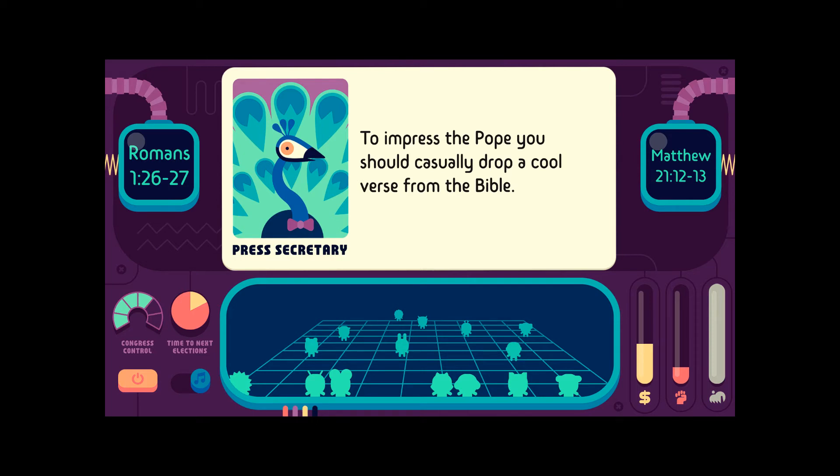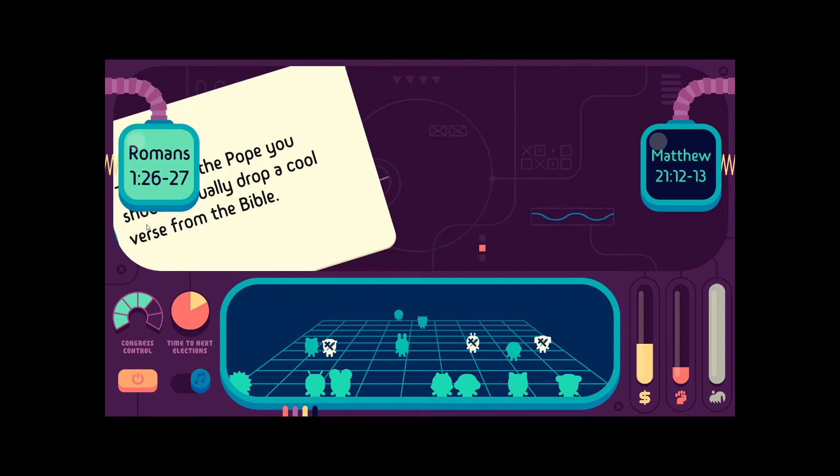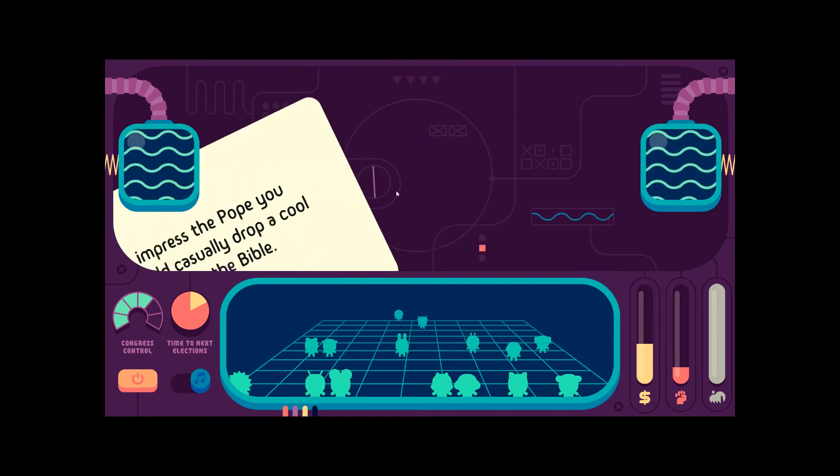Matthew 21:12: Jesus entered the temple courts and drove out all who were buying and selling there. He overturned the tables of the money changers and benches of those selling doves. 'It is written,' he said, 'my house will be called a house of prayer, but you are making it a den of robbers.' This is obviously the base choice. But if we can win Christian support this way, I'll politic.